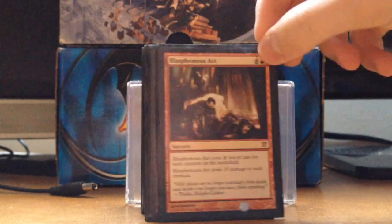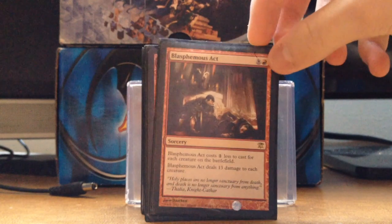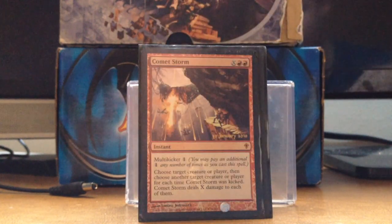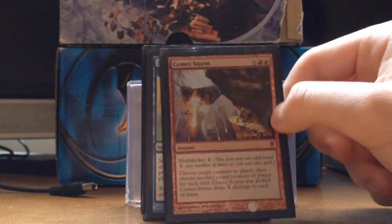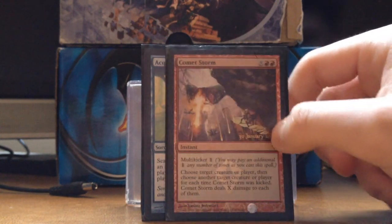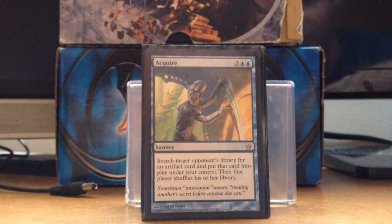Blasphemous Act — I usually cast this for 1, it just hoses down tokens. It doesn't burn my creatures that are 13 or bigger. Comet Storm is like a Fireball effect but it's instant speed, and it's pretty good especially if you dump a lot of mana into it.